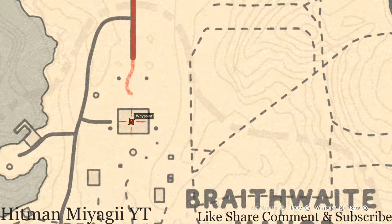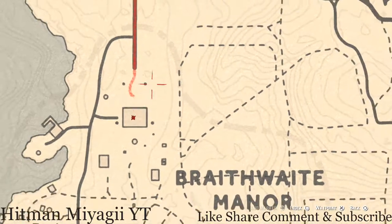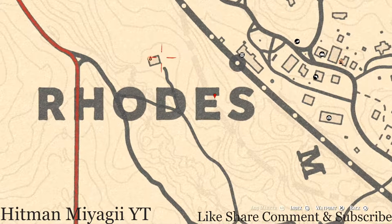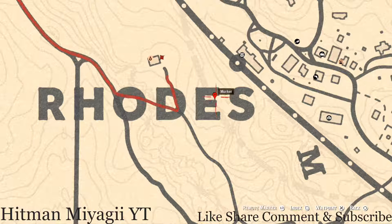There are about five or six things inside Rhodes. First, we're going to start with Anthony Foreman's house — right next to Anthony Foreman's house, pull out your metal detector right here on the side and you guys will get a random lost jewelry.